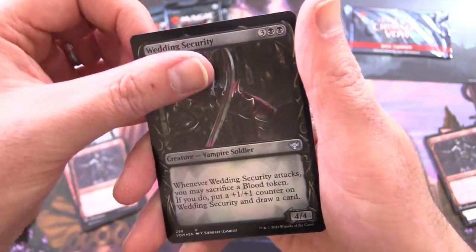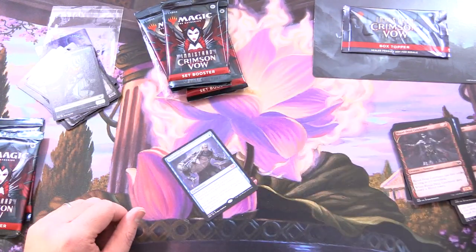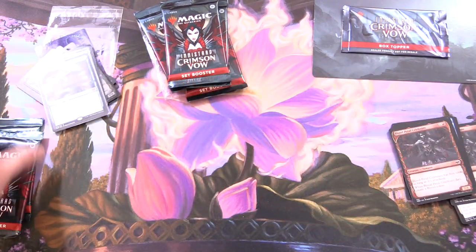Foil Wedding Security Showcase. And nothing — oh, we get an Insect Token, let's throw that in. Nothing from the list. But we did get this Mythic, so that is awesome. Pop it in a sleeve.